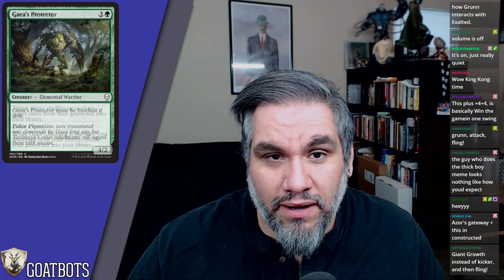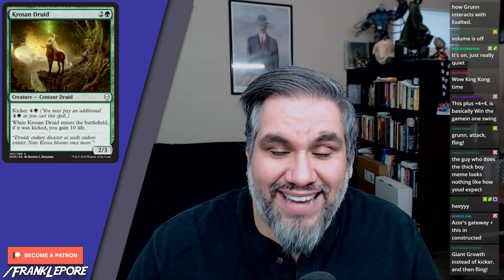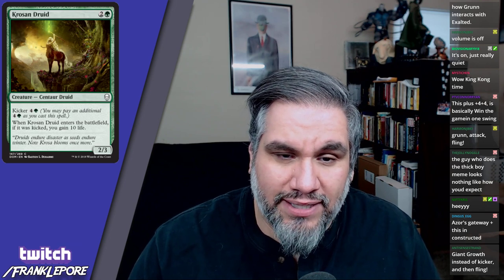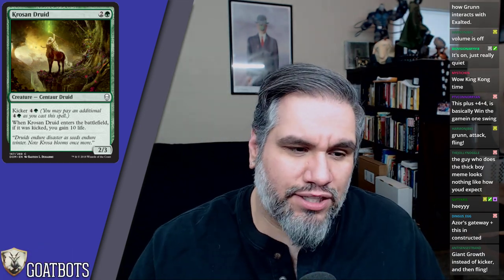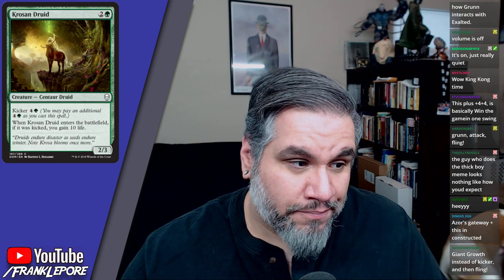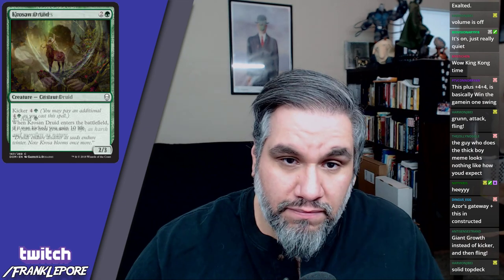Crested Druid is a 2/3 for three; when it enters the battlefield, if it was kicked, you gain 10 life. For eight mana you get a 2/3 and gain 10 life — as a 2/3 for three it's fine, but kicking it for eight is going to keep you alive for a while. Kicker is such a nice ability because it gives you future options: if you top-deck this on turn eight you can kick it, or just play it for three on turn three.